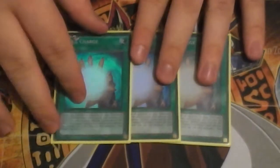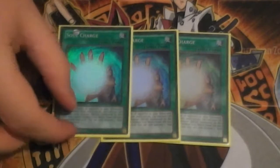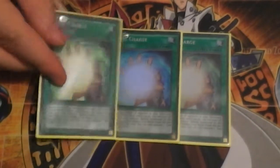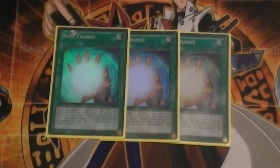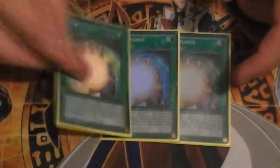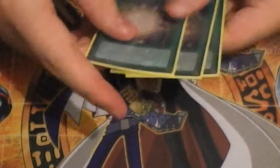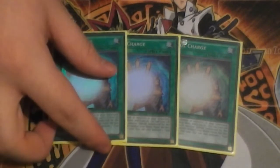Three Soul Charge - the theory behind this was to push the Game 1 win quicker. However, in Game 1 this was actually surprisingly sub-par. Against Burning Abyss I only saw a single copy, and what happened made Gragganeth get Bottomless'd. Three copies was actually rather lackluster for me overall.